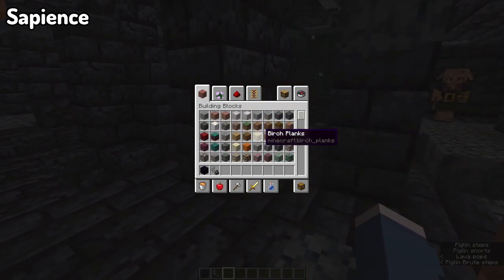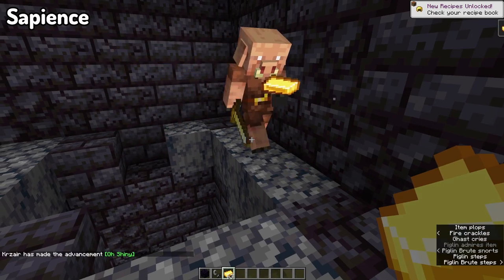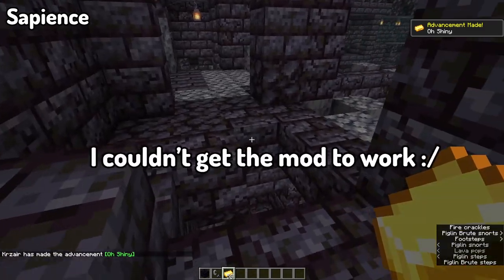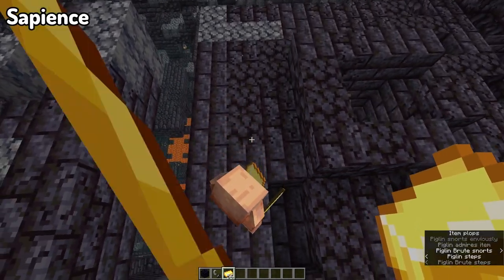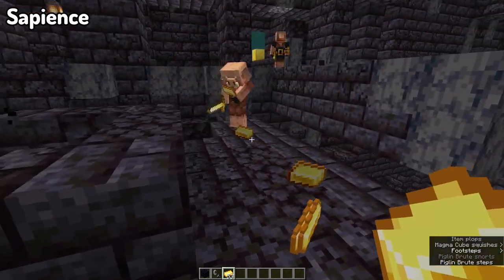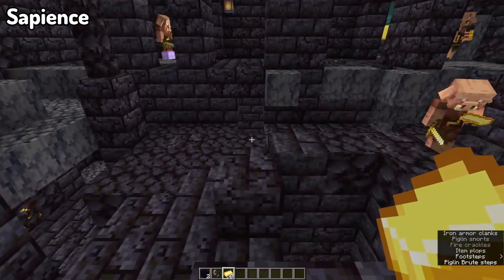Moving into our next mod, we've got Sapiens. This mod adds more behaviors to piglins to better represent them as the unique sentient beings that they are. One of the key things is the reputation-related features, kind of similar to how villagers work with their reputation. Basically, once you get to a certain point with a piglin, you will no longer be required to wear gold armor around them, and at a higher reputation, you will be authorized to open chests and mine gold whilst they're around.